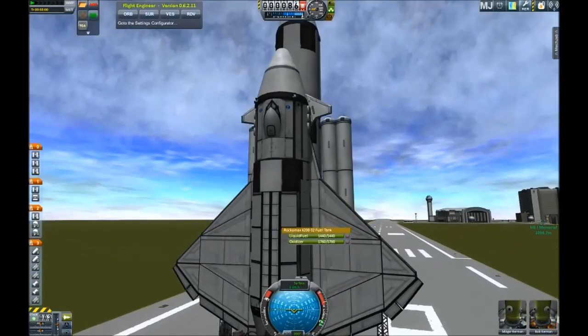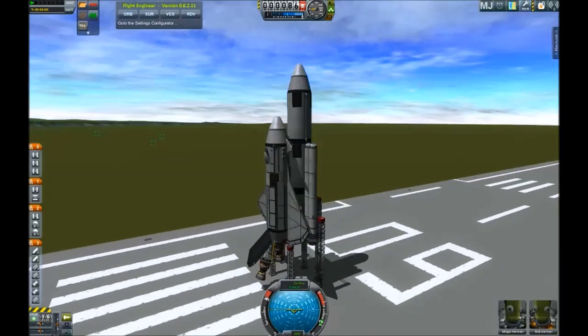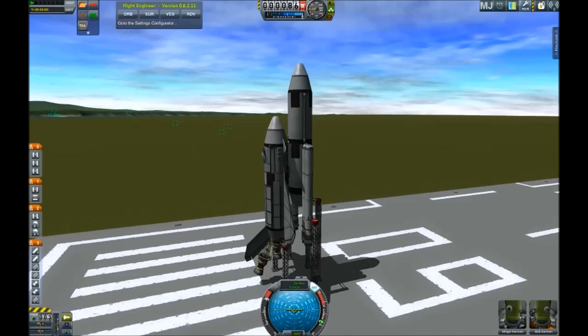I've used a Rockamax fuel tank weighing exactly 18 tons and I've locked the fuel so the docking port won't drain it during ascent.